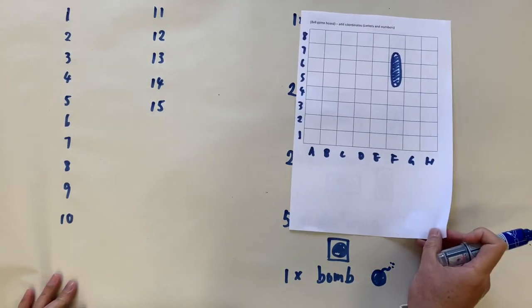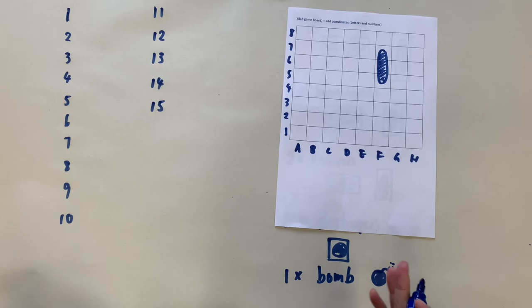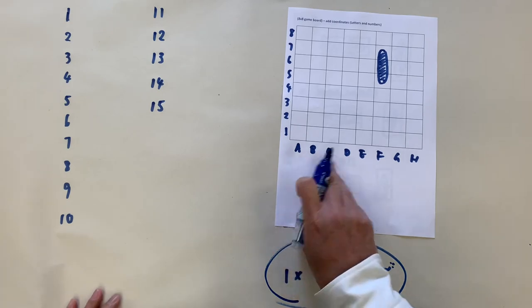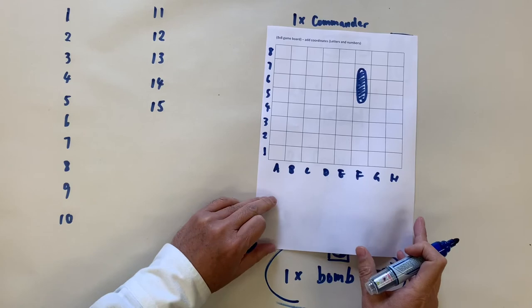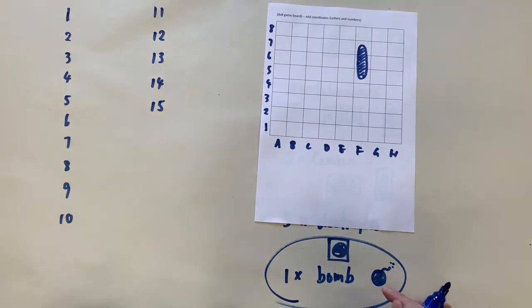So there are 10 ships. After my 15 guesses, if you have five ships left, that's a tie. If you have more than five ships remaining, you win. If I find more than five ships, I win. But here's a little trick: if I hit the bomb somewhere in the middle of guessing, I lose straight away. And if I hit your Commander Ship, you lose straight away — it doesn't matter what else happens.